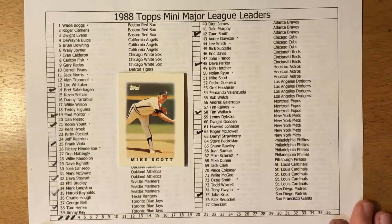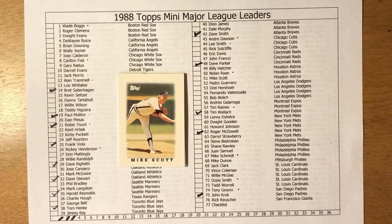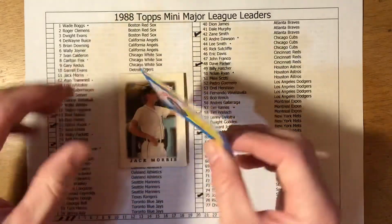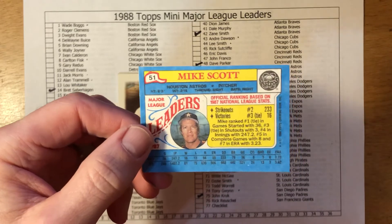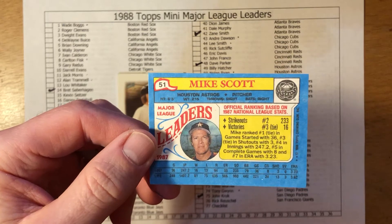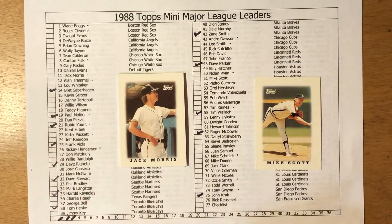Mike Scott. '86 was the season where the Astros made it to the playoffs against the New York Mets. Mike Scott pitched the clinching game for the Astros against the Giants, throwing a no-hitter. There are some allegations over the years that Mike Scott scuffed up the baseball, but he had a pretty decent run — came up with the Mets, got traded to the Astros. I'm going to say in '87 he was a league leader in wins, ERA, complete games, and shutouts. Okay — strikeouts I didn't pick, but victories: he was tied for third with 16 victories. Number 51 — mark that off the checklist.